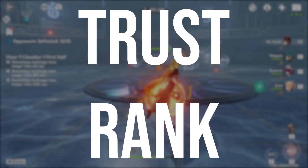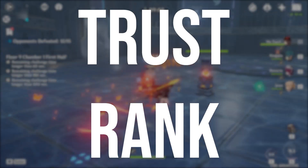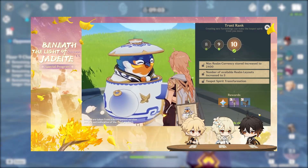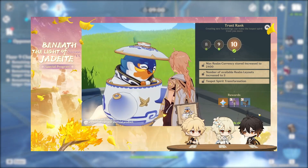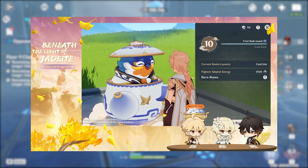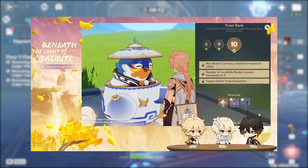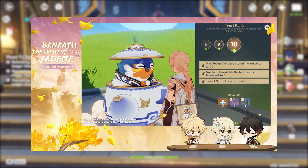Trust Rank is the second system, which is basically the same as Adventure Rank but for the new housing system. Trust Rank will be gained through completing the Adeptal Mirror and through crafting and placing furniture. Progressing through the different Trust Rank levels will not only give Primogems and new blueprints, but will also unlock new features such as increased build space and access to the two other realm layouts.